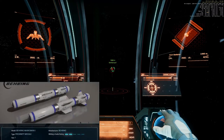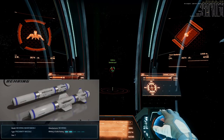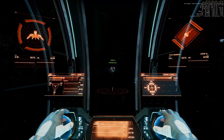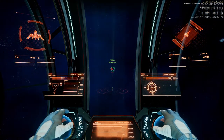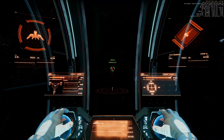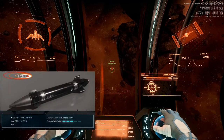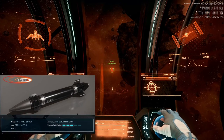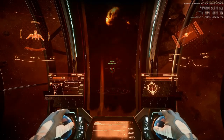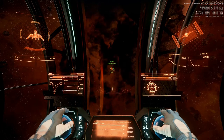We are starting with the 1-1 missile. Shields frontside 72, stern at maximum. 1-2 missile. Shields frontside 47, stern at maximum.